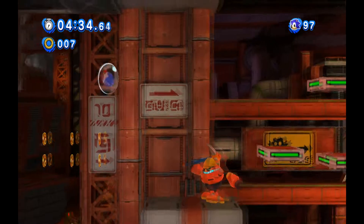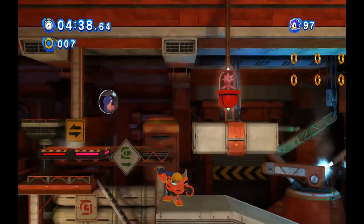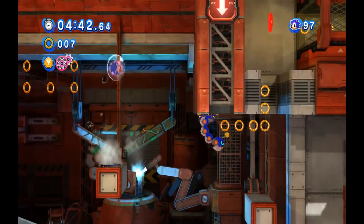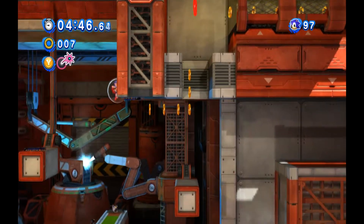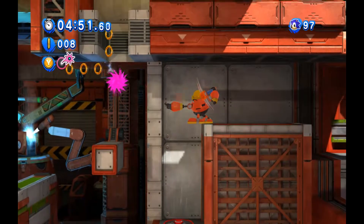Honestly, I couldn't imagine doing this without a guide, because a few of the red rings are pretty annoying to get, and you'd have no idea how to get them without a guide. Like with one, you've got to spin dash down a slope with just the right momentum so that you get over to a red ring. It's kind of hard to explain.